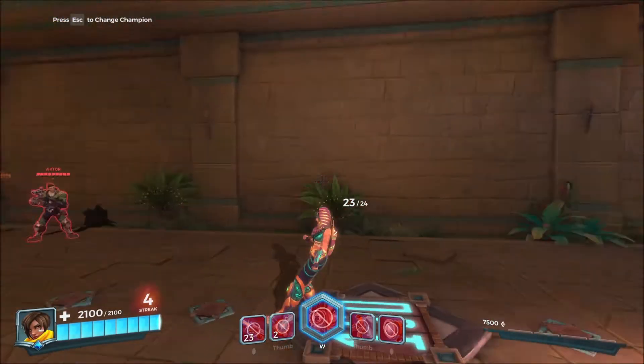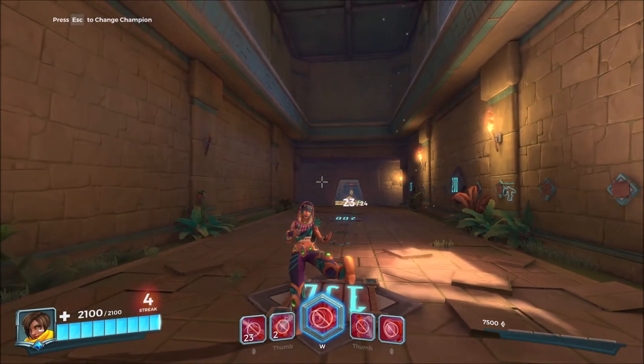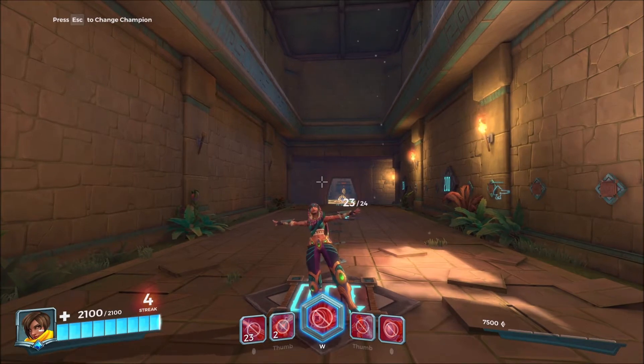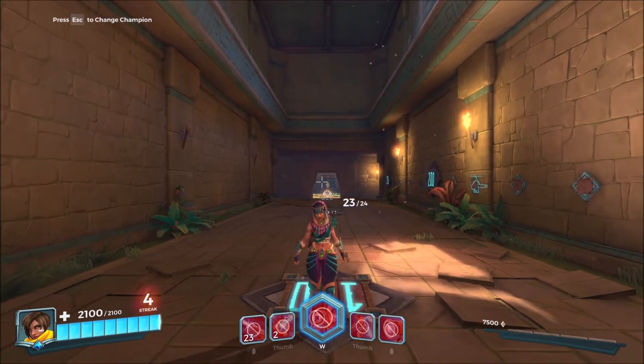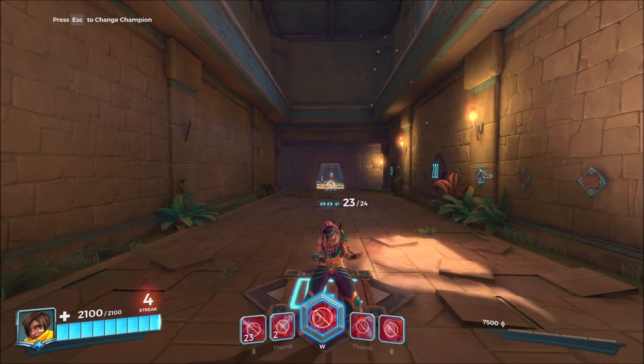Dune Strider Knessa can be obtained through the Arcane Powers Chest. It's a 206 item chest that will cost you 250 crystals per roll. However, it can also be directly purchased for 800.